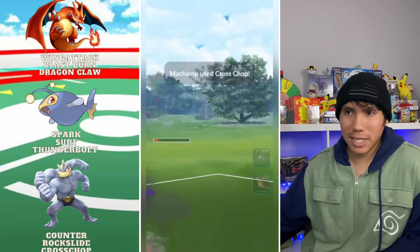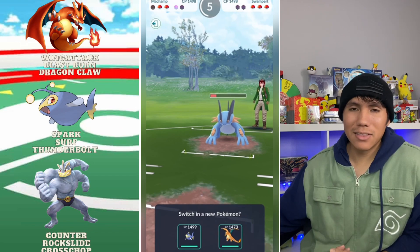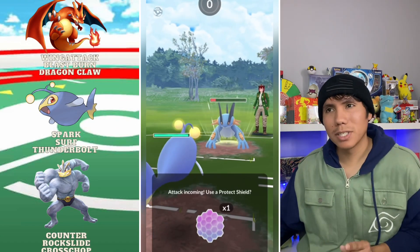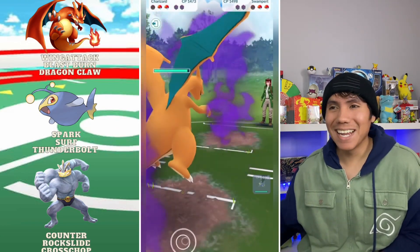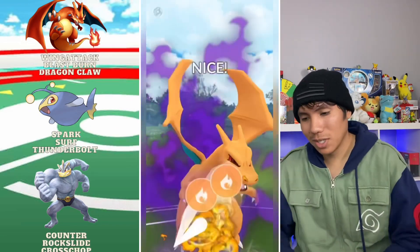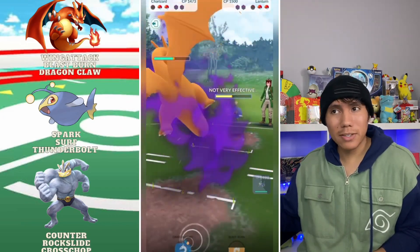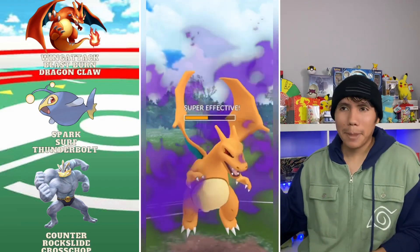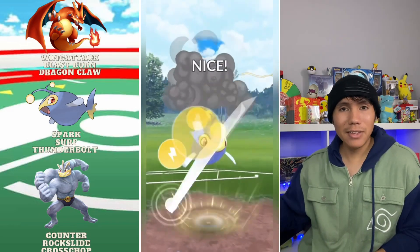The Cross Chop should be more than enough to take it out if they don't shield — they end up shielding. I bring in Charizard, or rather I bring in Lantern because I want them to throw Earthquake. They throw the Earthquake and now I bring in Zard — they bring in Lantern. They're forced to throw. I throw Blast Burn — they don't want to deal with another Blast Burn. They take out Shadow Zard but at least I have an energy lead.